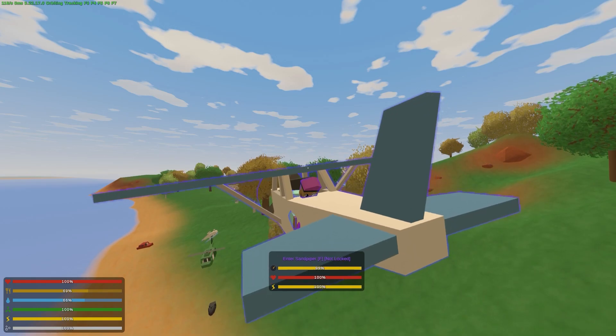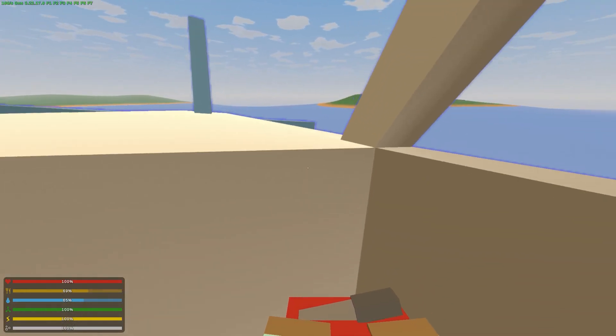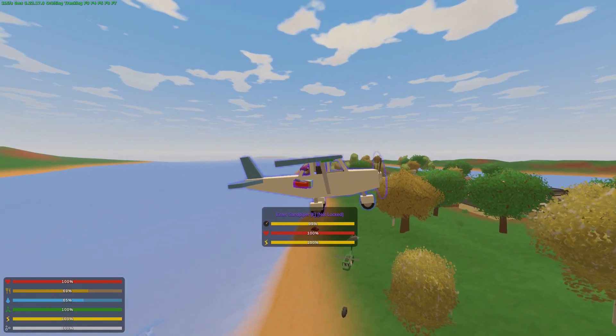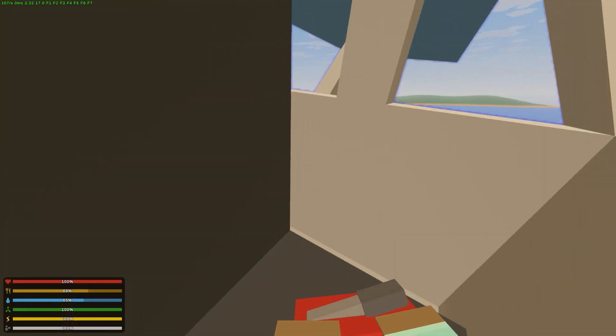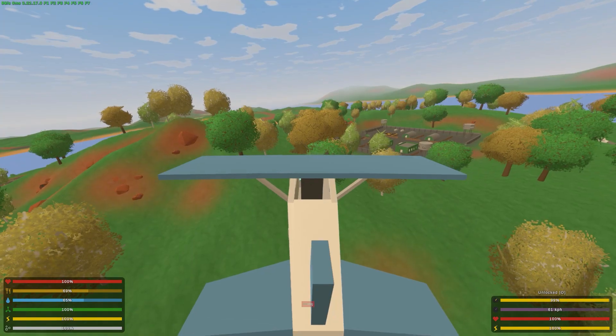This is a pretty funny glitch. Your character is pretty stuck in here — you can't really move around at all. And you just kind of start flying and just go. There are a few ways to get out of this: one way is to carjack again, that usually doesn't work, and then you could press F also to get into the pilot seat.